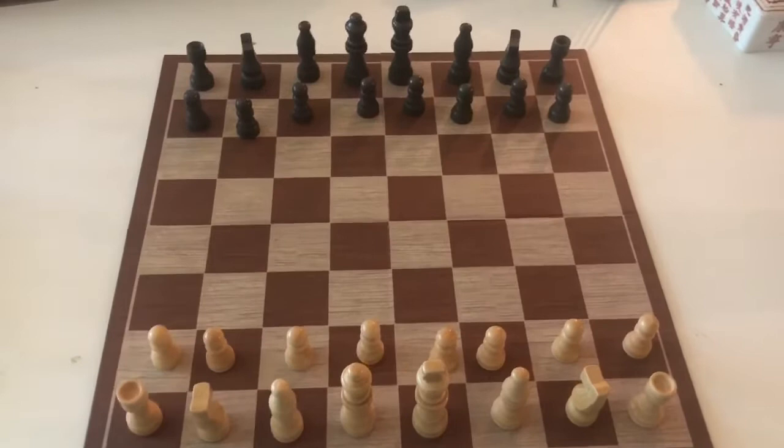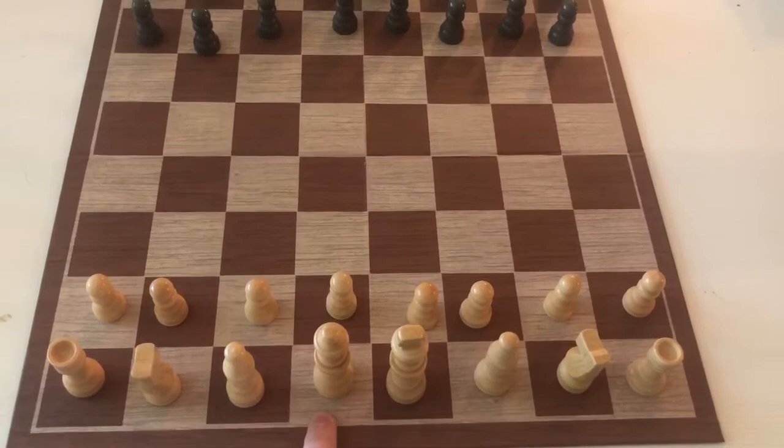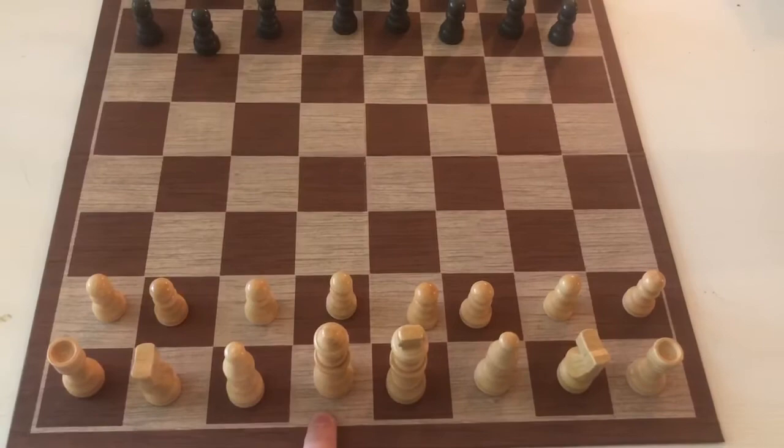This is how the board is set up, and it's pretty easy to figure out. My only tip is that your queens always go on whatever color they are — the white queen goes on the white tile and the black queen goes on the black tile. Queens always start on their own color. So there you have it — those are your chess basics! I hope you give it a shot, play with someone in your family or a friend, and have a wonderful day.